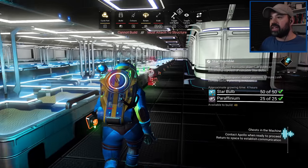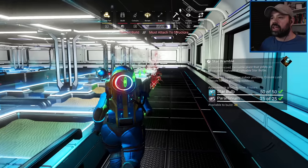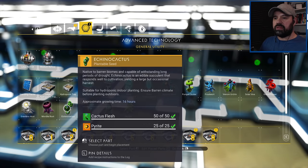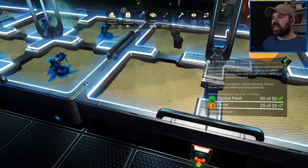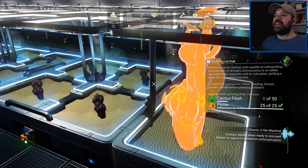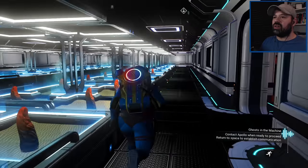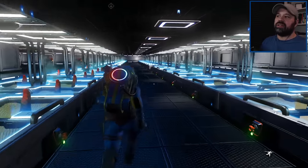For this setup: star bramble goes all the way down here - these 12 hydroponic pods are for star bramble because for 10 circuit boards we need 12 trays completely filled. Then a gap to walk through, and on the other side: six trays of selenium, three trays of frost crystals, then one tray plus two mini trays of cactus flesh. Placing all the cactus seeds - six of them - and this is now exactly all the seeds that we had in the biodome.